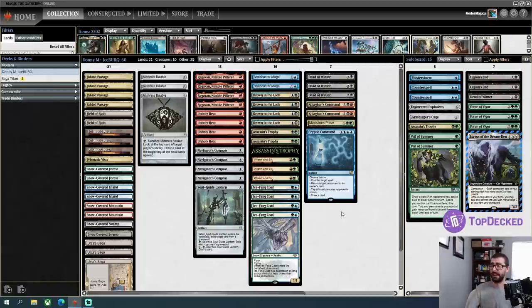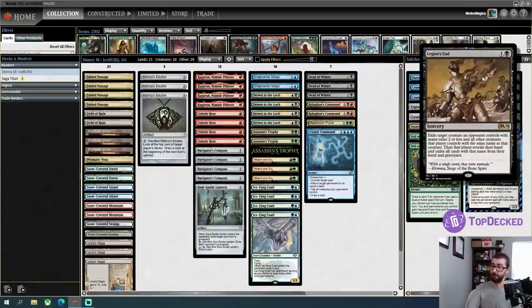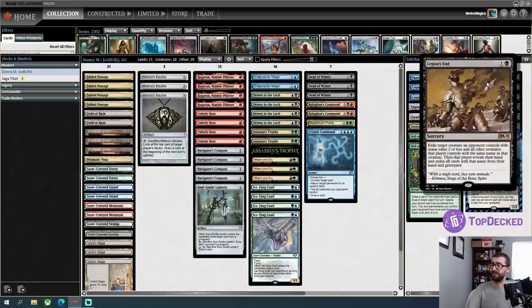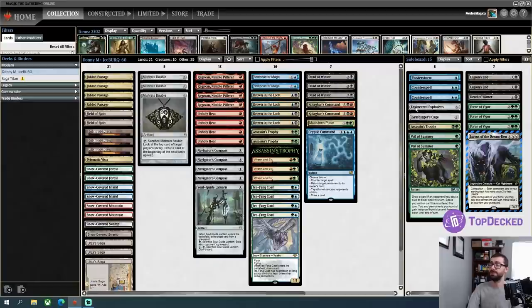The one thing I could not figure out is why this deck is playing Legion's End. It's a two-black removal spell: exile target creature an opponent controls with mana value two or less and all other creatures that player controls with the same name, then that player reveals their hand and exiles all cards with the same name from their hand and graveyard. I was originally thinking there's got to be something for Uro, but it's CMC two or less, and I don't think token decks are super popular. If you know what this is for, please let me know.